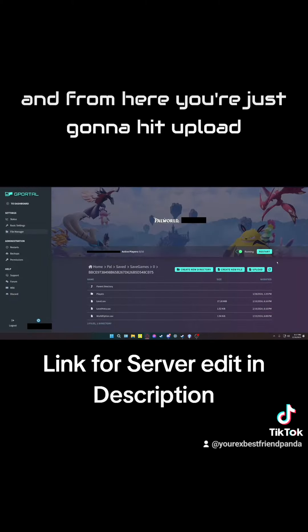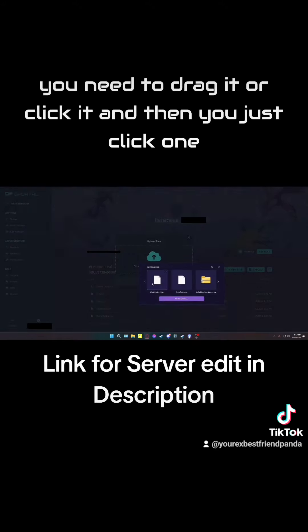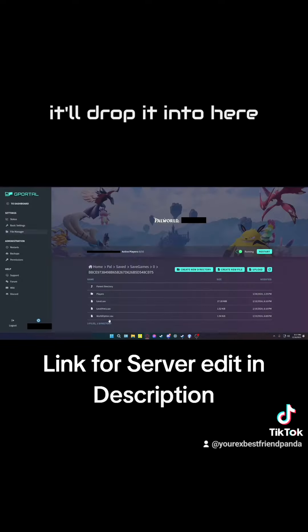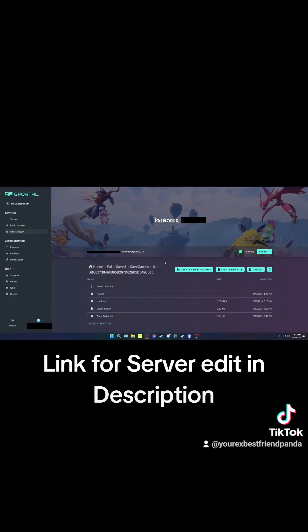From here, just hit Upload, then drag the file or click to select it. I already had one on my computer. Once you do that, it'll drop into the folder. Then just restart your server — that's it.